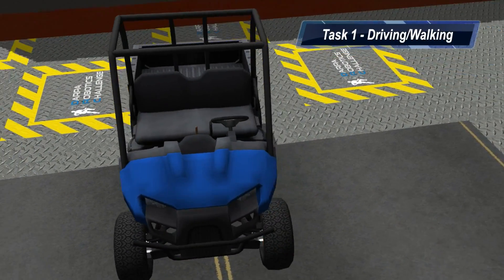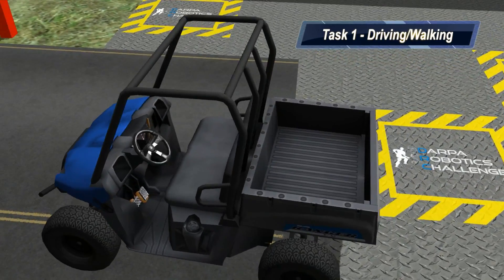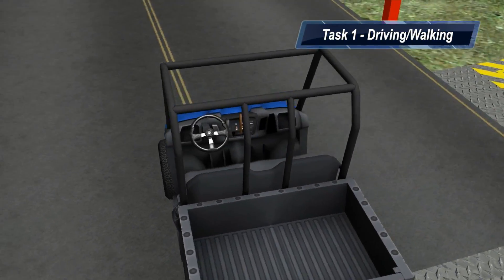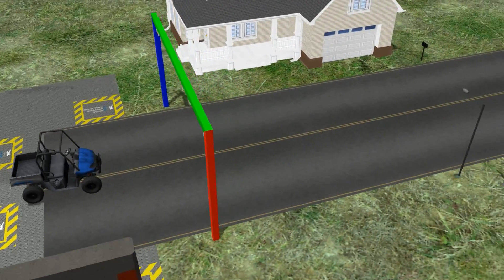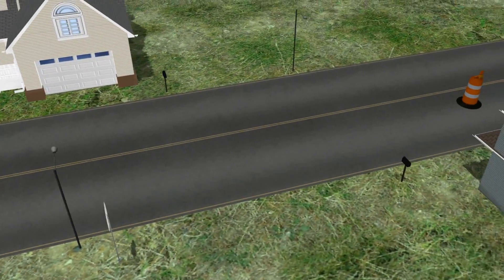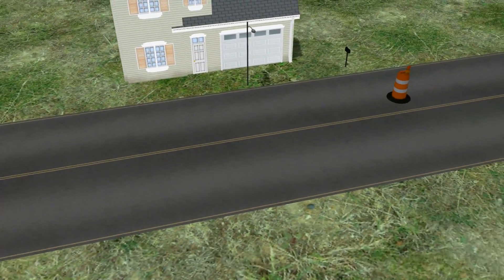Task 1 involves the robot walking to and then entering a small utility vehicle. The robot must then drive the utility vehicle across a course modeled after a basic suburban area using the vehicle's steering wheel and pedals. Spaced along the road are obstacles that must be avoided, as well as scoring gates that must be driven through.